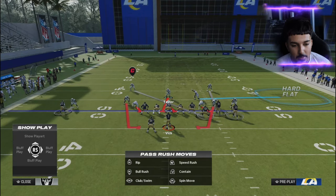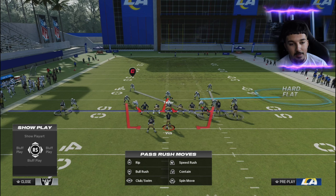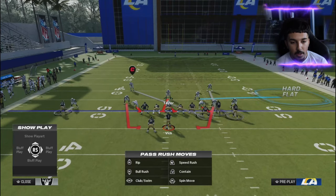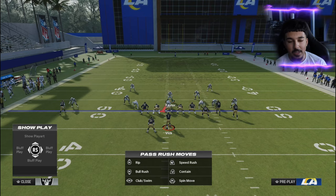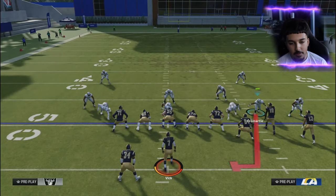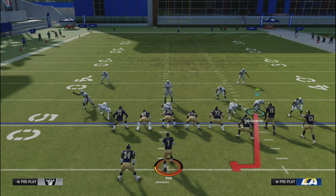With Cam Chancellor, I like to put him in a zone since his man coverage rating is high. From there, make your adjustments. You'll mostly want to use the middle linebacker — he shoots gaps, plays the run well, and stays in the middle of the field where most of the action happens. Have someone tall like Sean Taylor or Cam Chancellor as your user. You can also make this a cover three or adjust accordingly to what your opponent is running.